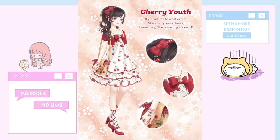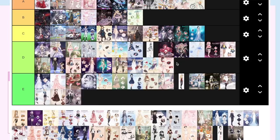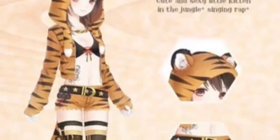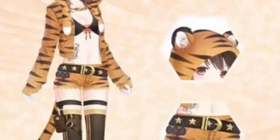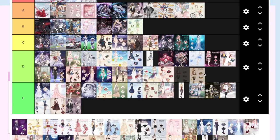Cherry Youth — it's whatever, I used to have a dress like that, it's kind of nice. I like themes so I'm just going to give it a D. Let's see what Tigers Can — it's kind of like a furry thing, but I absolutely love the tattoo on her abdomen. So instead of giving her an E I'll give her a D.